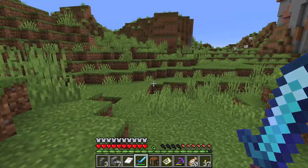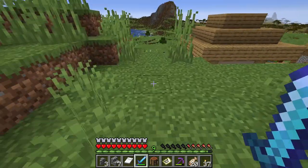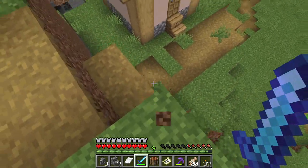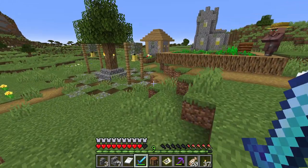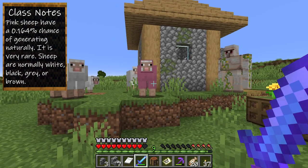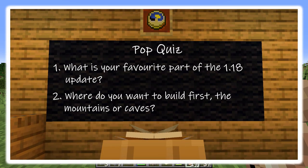We do have a villager in here. This is a dangerous village, broken up like that. This is something extremely rare — you don't see this often. Pink sheep! I don't think I've ever found a pink sheep in the game before. This is lucky. It's time for your pop quiz: number one, what's your favorite part of the 1.18 update? And number two, where do you want to build first — the mountains or caves? Let me know in the comment section below.